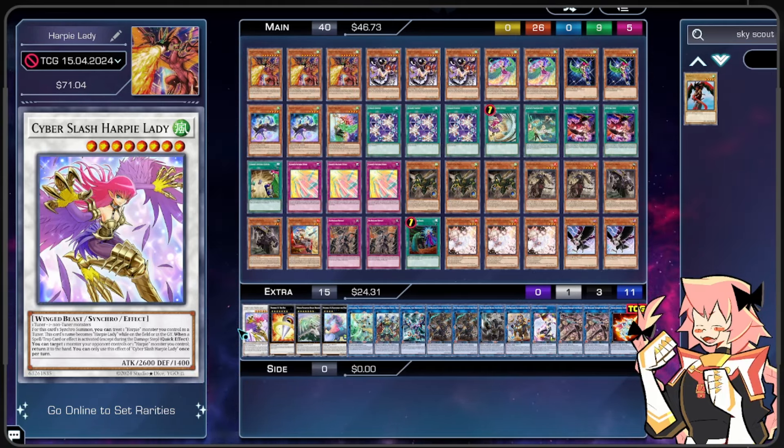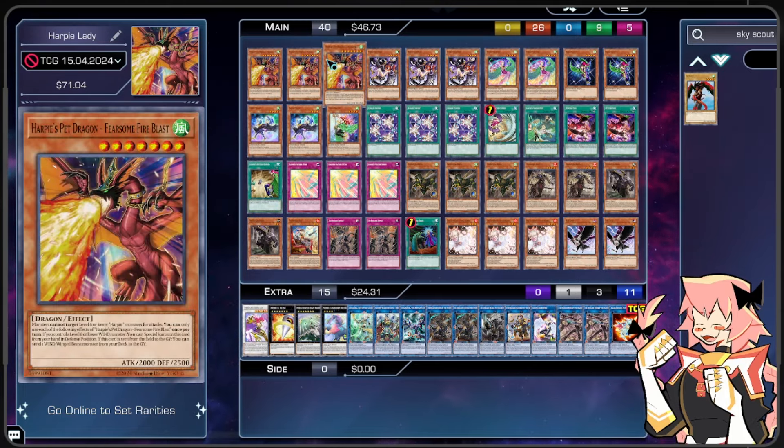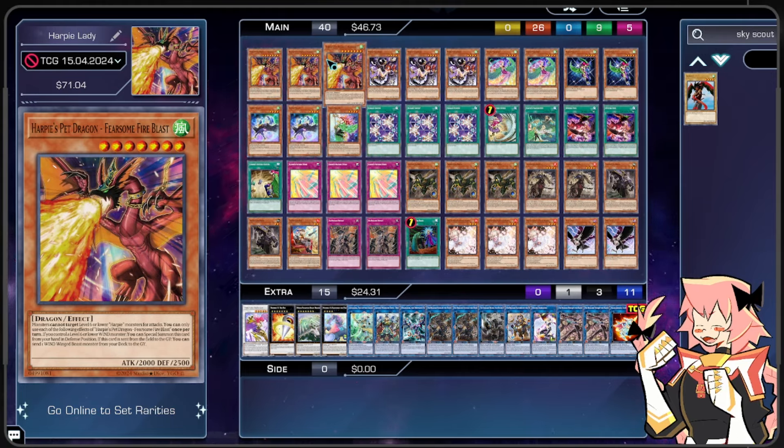Recently, there's been a third card added: Harpy's Pet Baby Dragon Fearsome Fire Blast. If we can manage to get it on board and then subsequently link it off, we are able to functionally send a Tri Brigade Nerval from deck to graveyard, starting our Tri Brigade combo without having to open any Tri Brigade cards. That's essentially why the deck is Tri Brigade Harpy. Let's go through card by card and see what the deck can actually do.